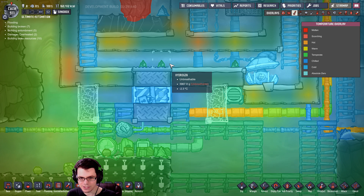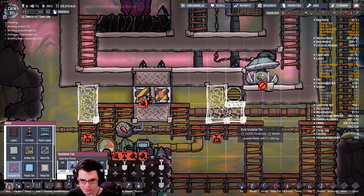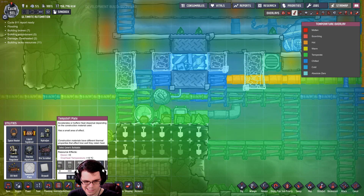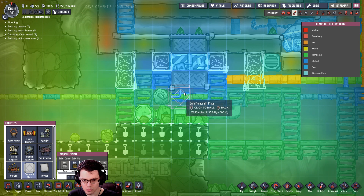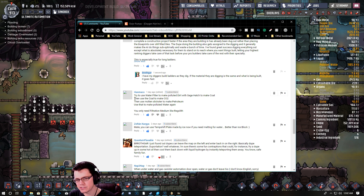This should not let any bad gas in — and it didn't! We can see right off the bat the temperature is increasing and we're cooling the area down here. I'll close that off, set that to a temperature sensor, and use some wolframite down here for a thermal shift plate, just to spread the cool around. There's an interesting comment from Max: try using the water filter — it outputs polluted dirt, feed that to a sage hatch to make coal, then use the coal to make CO2, then use a molten slickster to make petroleum, all the way back down to polluted water.